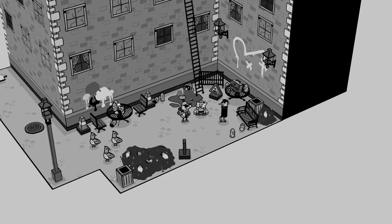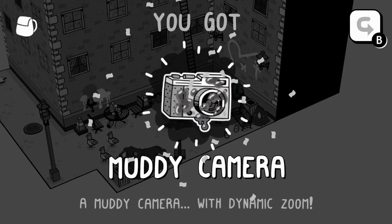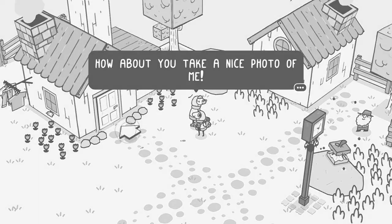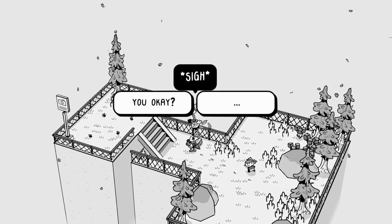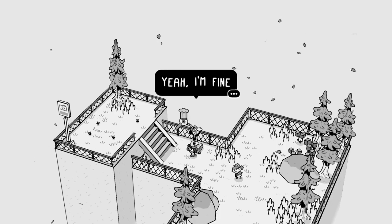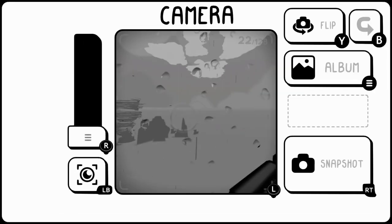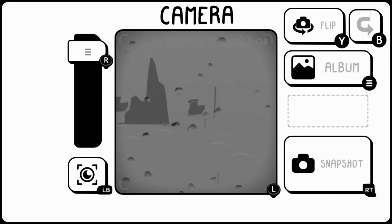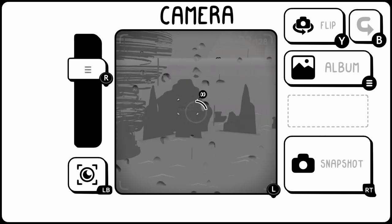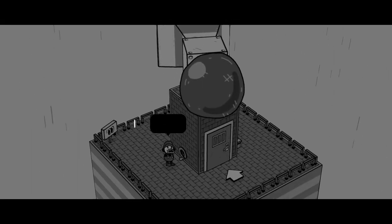Similar to the story, the gameplay is pretty relaxing. You'll interact with locals who need assistance, which is where you and your camera come in handy. Some characters will need you to take a picture of something specific, meanwhile others may need something else entirely, and it's up to you to use your wits and your camera to figure it out. Additionally, there are moments where you will have to use your camera to solve simple puzzles. Fortunately, the camera UI is dead simple, resulting in an easy completion for the majority of tasks.